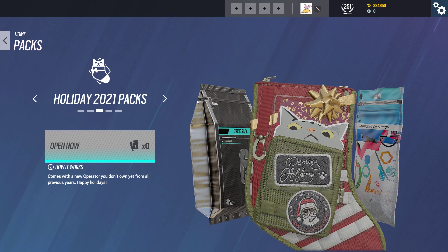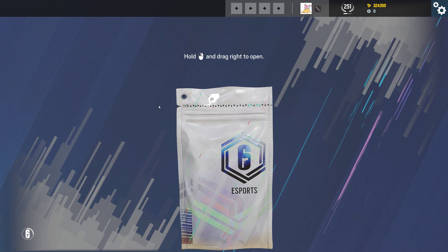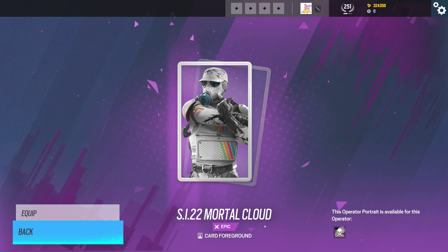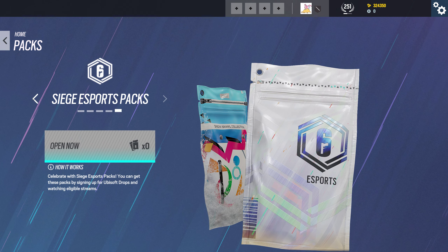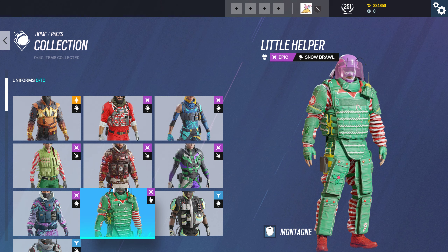All right, let's get this single e-sports pack out of the way. This is not particularly interesting to me, especially when it's a card background for Smoke. Now for the snow brawl packs — most of these are pretty hideous, with Christmas-themed cosmetics that don't look good.